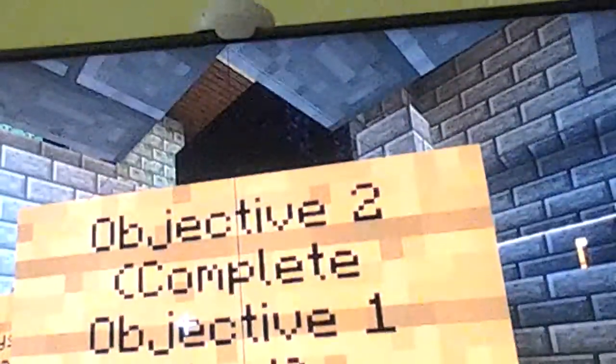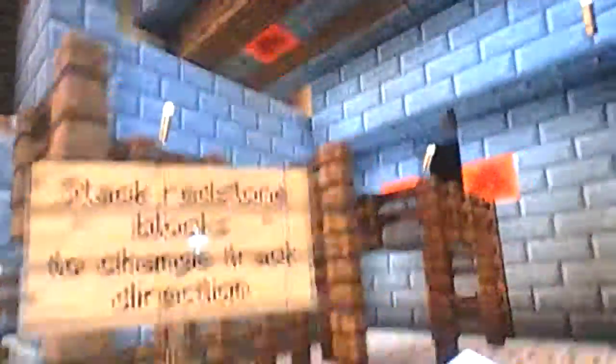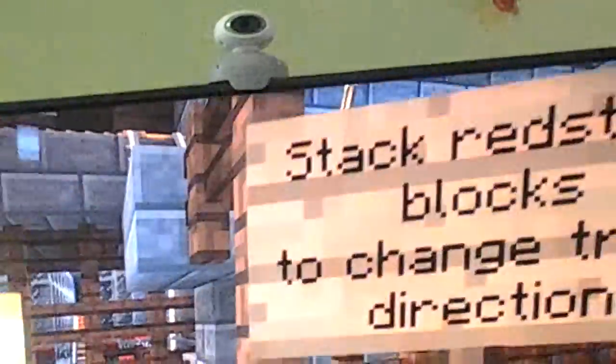Must be lava - watch out! Objective two: complete objective one first. We did that. Lava is coming out! Objective three: complete one and two first. Stack redstone blocks to change the track direction.